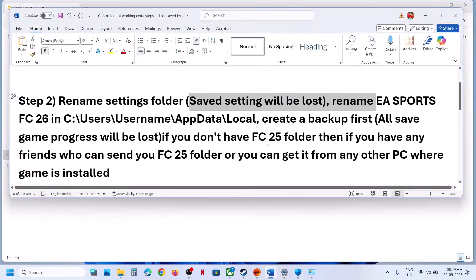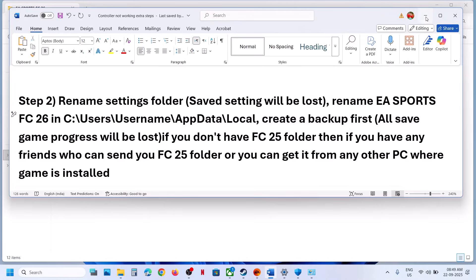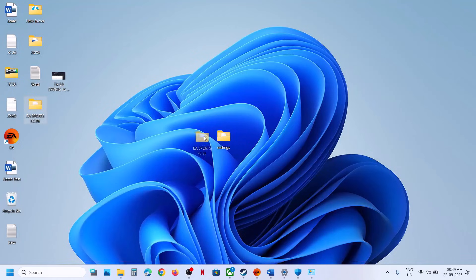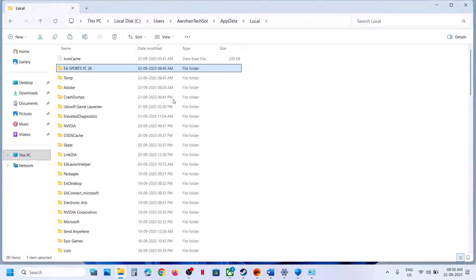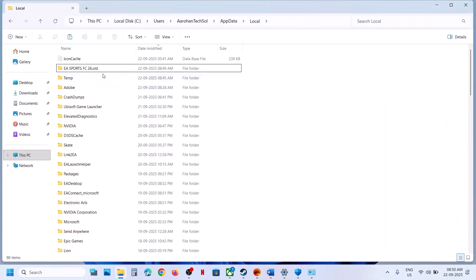Once you rename it, launch the game and check. If that does not work, rename the complete EA Sports FC 26 folder — but be aware that all saved game progress will be lost and you'll have to start from scratch. So create a backup first: go to the same AppData Local location, copy the EA Sports FC 26 folder, paste it to the desktop. Once you have a backup, rename the original folder, then launch the game and check. If you want to restore your save files later, just copy the backup and paste it back.